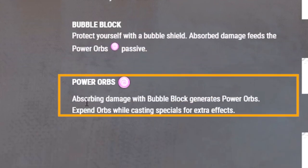Let's look at Power Orbs. Absorbing damage with Bubble Block generates Power Orbs. Expend Orbs while casting specials for extra effects.